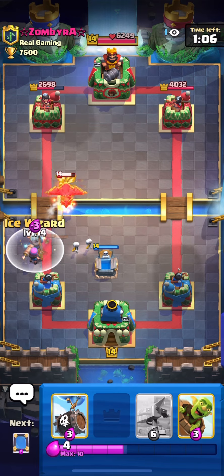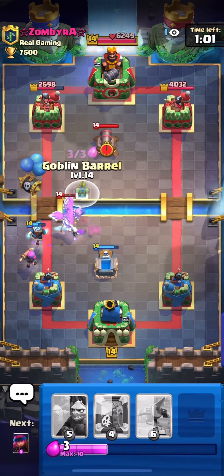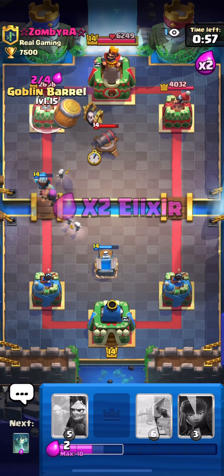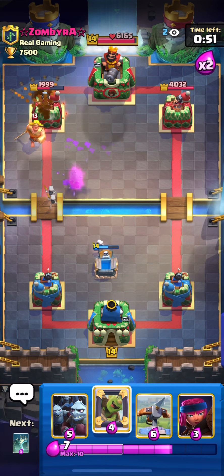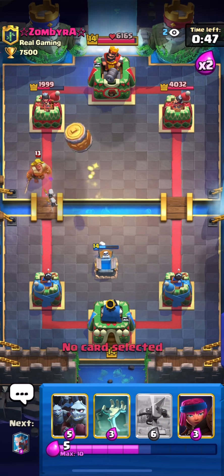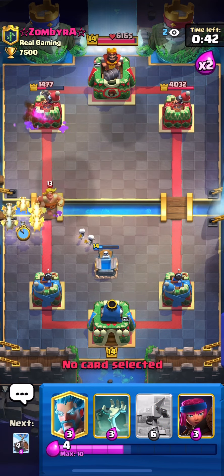I still haven't used my expo in this matchup. I'm not going to use it much since he has a giant. Maybe I'll use it for defensive expos. He wasted tornado, but he has bar-burn cycle. I'm going to try goblin barrel — let's see who responds. Golem is level 15 so it'll deal a lot of damage. Nice — he didn't place the bar.